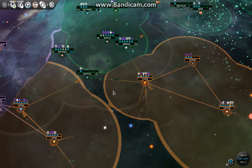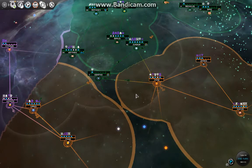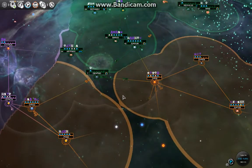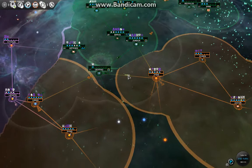Welcome everybody. I'm here to discuss one of the biggest remaining weaknesses of the AI in the game Endless Space, and that weakness is hero handling. Let's see what I'm talking about.